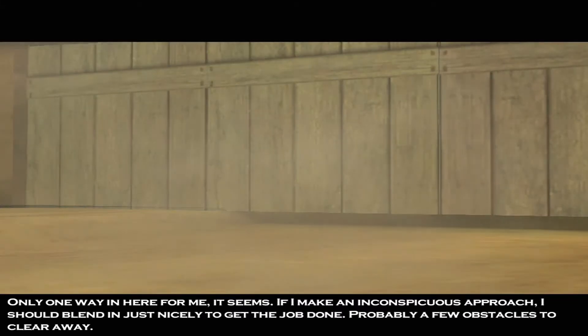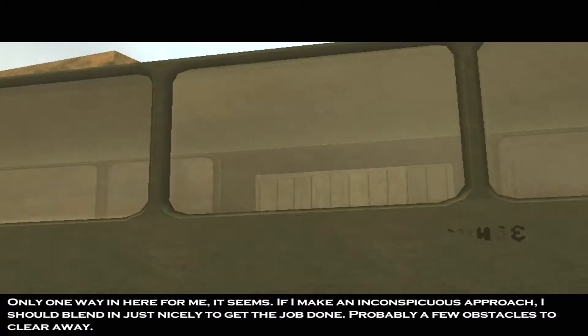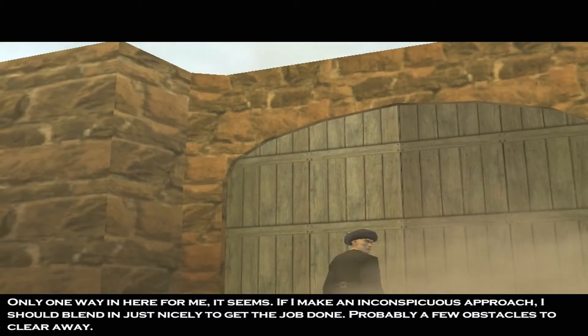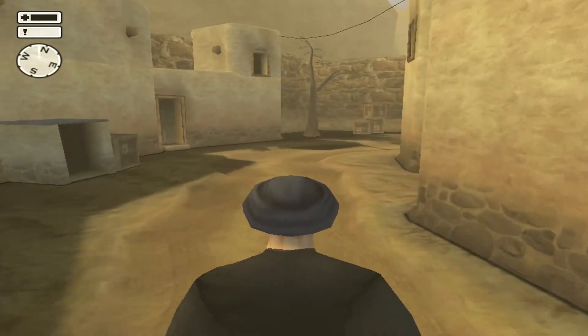Only one way in here for me, it seems. If I make an inconspicuous approach, I should blend in just nicely and get the job done. Probably a few obstacles to clear away. Let's go to the house where the Lieutenant is.